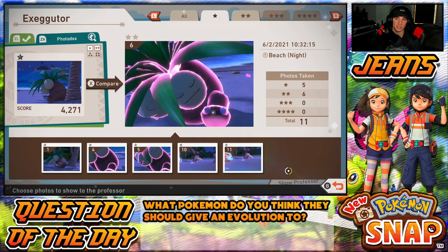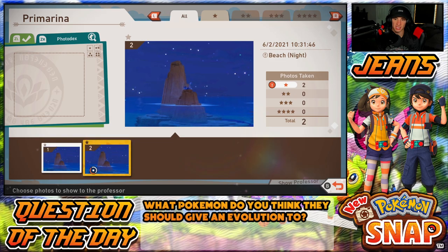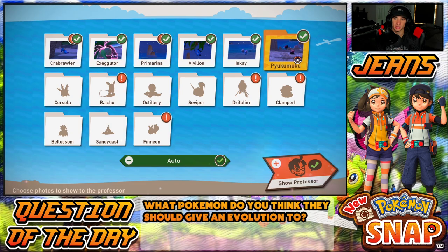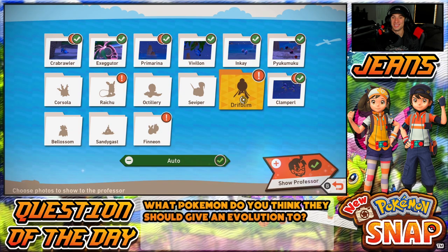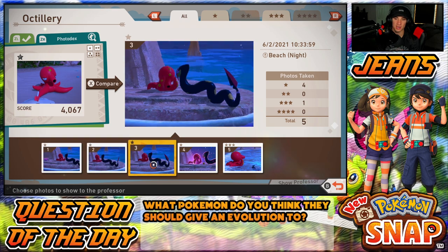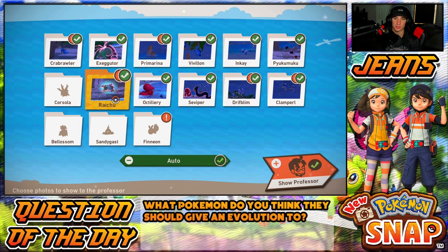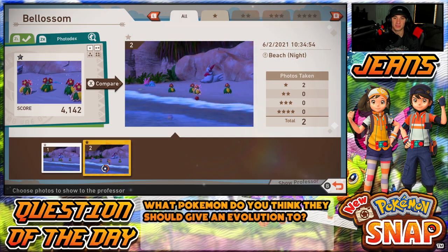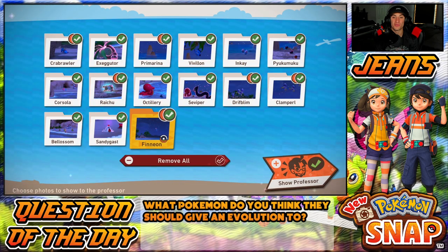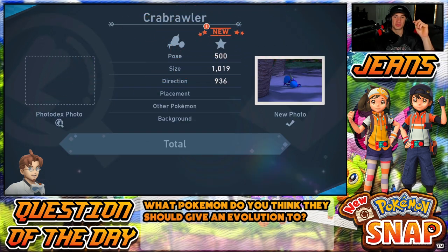Looking for points — my best Exeggutor shot is probably this last one. Primarina we only got two, they look basically the same — this one may be a little closer so we might get more points. Inkay, Oricorio — I got this one jumping so we'll go with that. Clamperl — I'll hand that in. Drifblim — we'll get the one with the group. Seviper and Octillery — I have some good up-close ones. We did get a four-star Sandygast photo jumping out of the water — your boy is getting after it. Level two Blushing Beach complete — heading to the Illumina spot now.